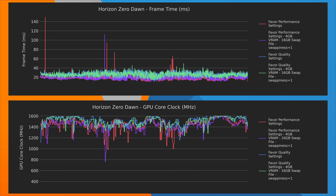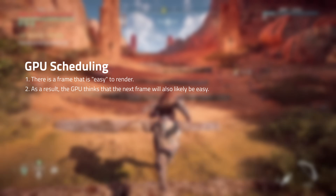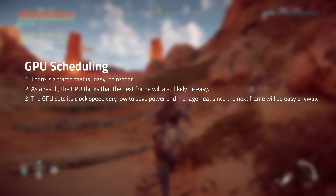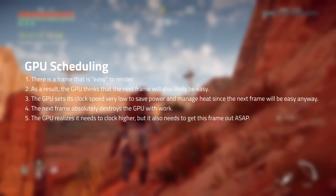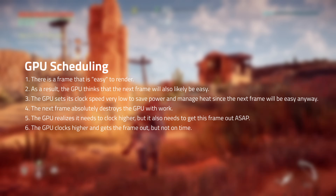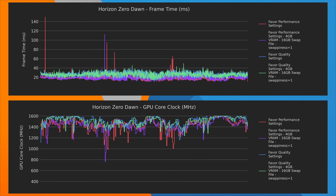In situations like this, the following happens: there is a frame that is easy to render, so the GPU thinks the next frame will also likely be easy. The GPU sets its clock speed very low to save power and manage heat. The next frame absolutely destroys the GPU with work. The GPU realizes it needs to clock higher, but it also needs to get the next frame out ASAP. The GPU clocks higher and gets the frame out, but not on time. That process is what's happening each time you see a really long frame and a really low core clock at the same time. This is exactly where GPU pinning is most effective, and that leads me to our next result.